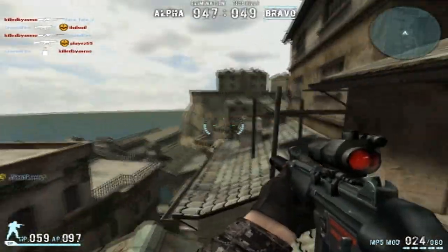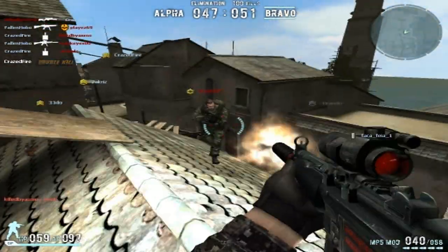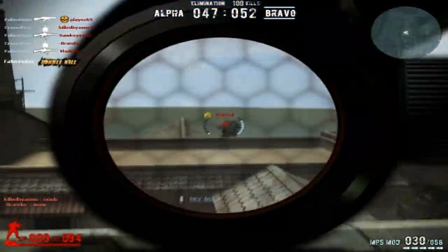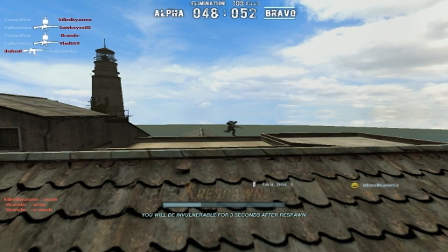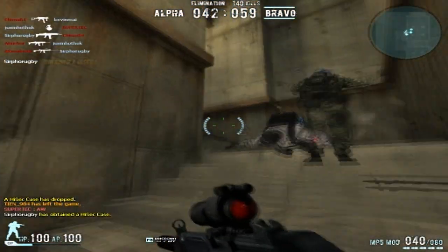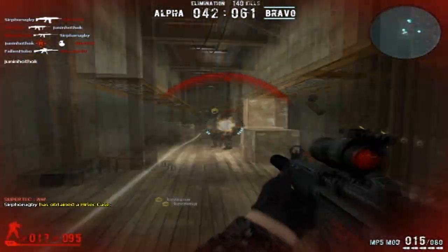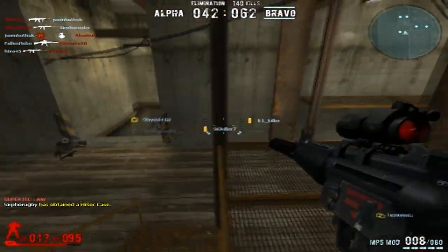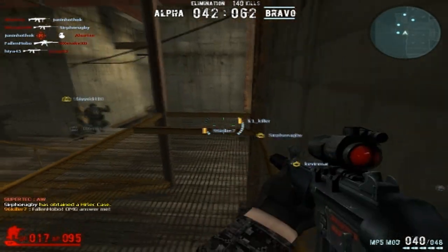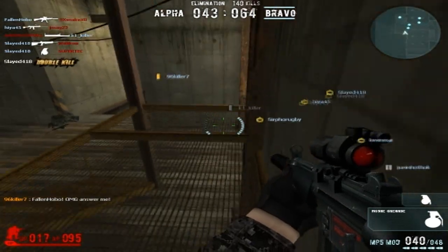Moving on to the rate of fire, I'd have to say the MP5 mod has a pretty impressive rate of fire. I've watched its rate of fire frame by frame and compared it to the MP7, and they pretty much have the exact same rate of fire, if not really close. It shoots faster than the UMP, the P90, and the PP19. So in terms of stopping power, it's pretty much the exact same as the MP7 — same damage and pretty much the same rate of fire.